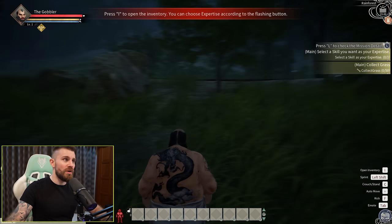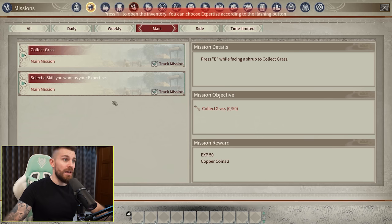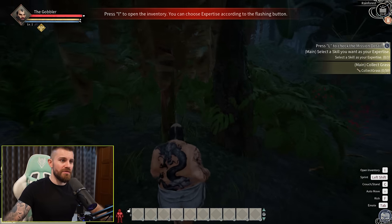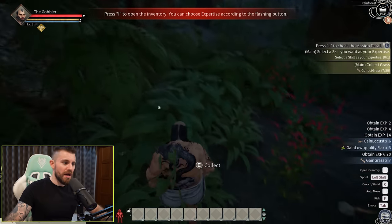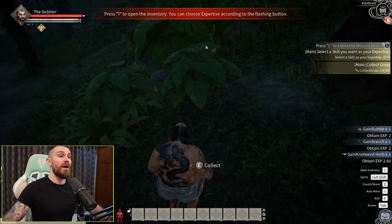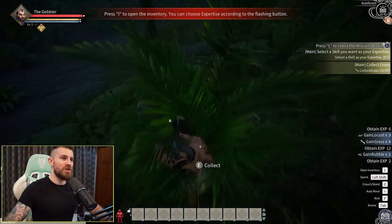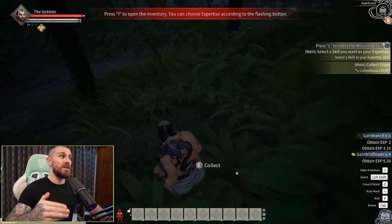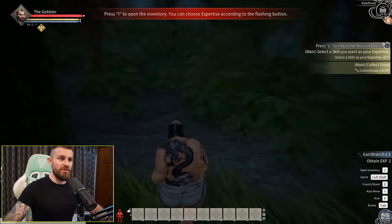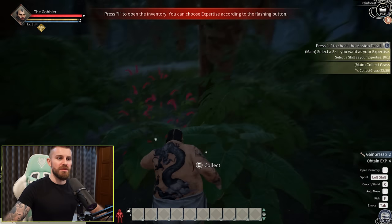Here we are, The Gobbler — he spawned into the world. The UI is a bit weird. Collect grass with E — okay, so that suggests it's a bit of a survival game. Can we punch trees? We are gathering plants. By the way, on the intro to this video I would have done the research later as to what type of game this is. The intro is always recorded at the end of the video, so the stuff you see when I'm actually playing these games — it's all genuine first impressions.